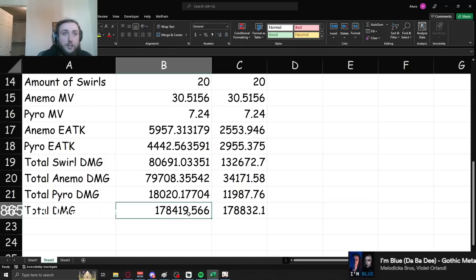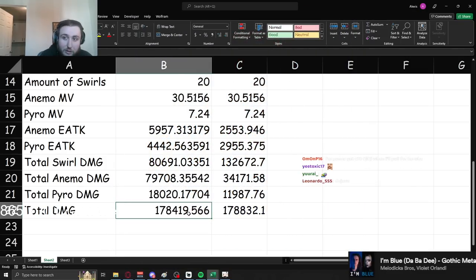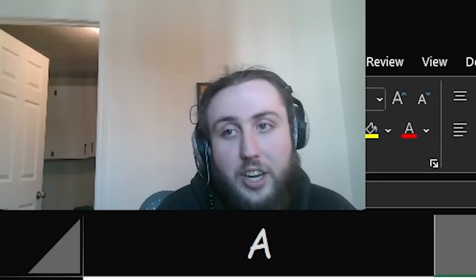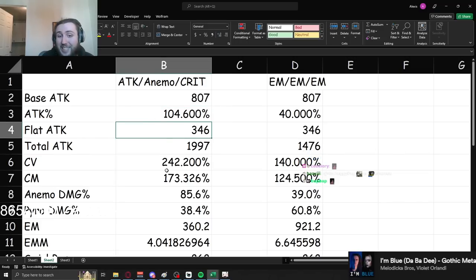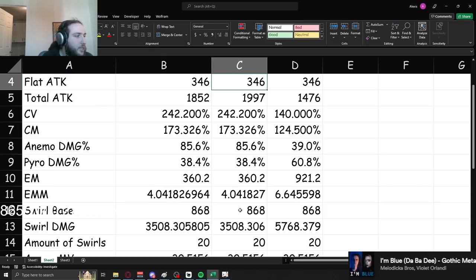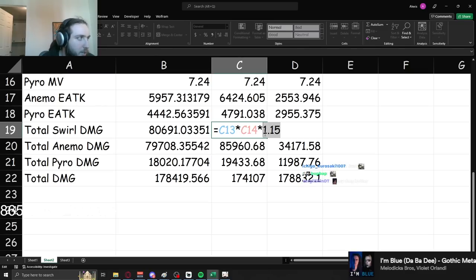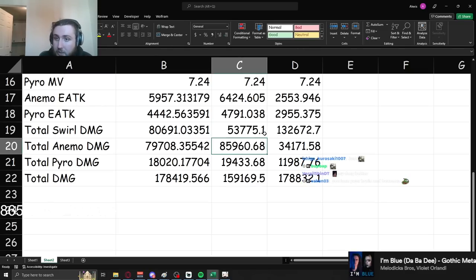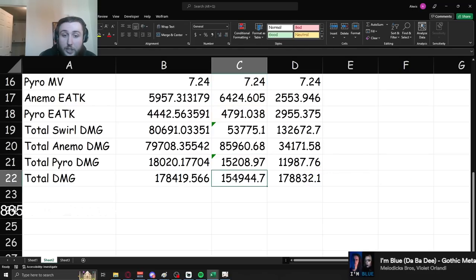There are people that build crit Kazuha because they really like him, triple crown him, all that. That's cool. But when you do that, you're actively making him deal less damage than if you went EM build. Even if you aren't on a crit build, you should really go for Viridescent Venerer. Going two-piece Gladiator for the 18% attack — you lose the 60% swirl damage from VB, and on top of that you're also not reducing resistance anymore for both your swirl damage and infusion damage. So you're doing significantly less damage if you're not going VB, even on the crit build.